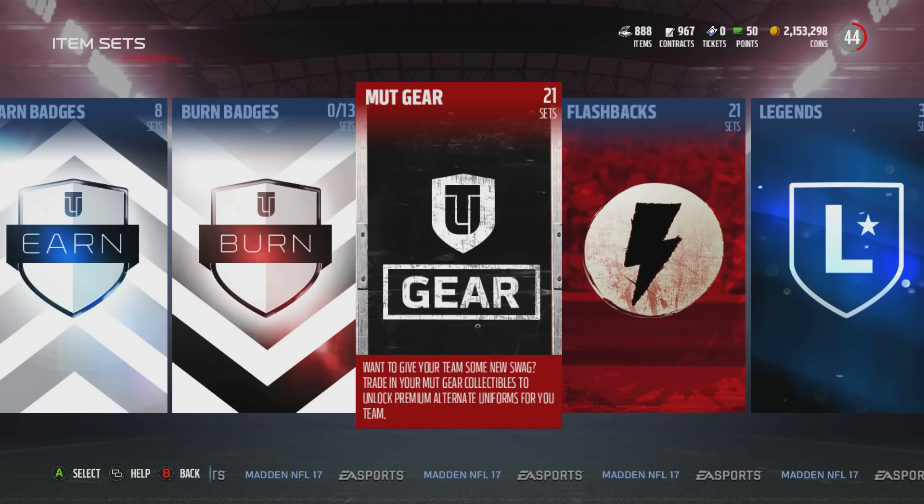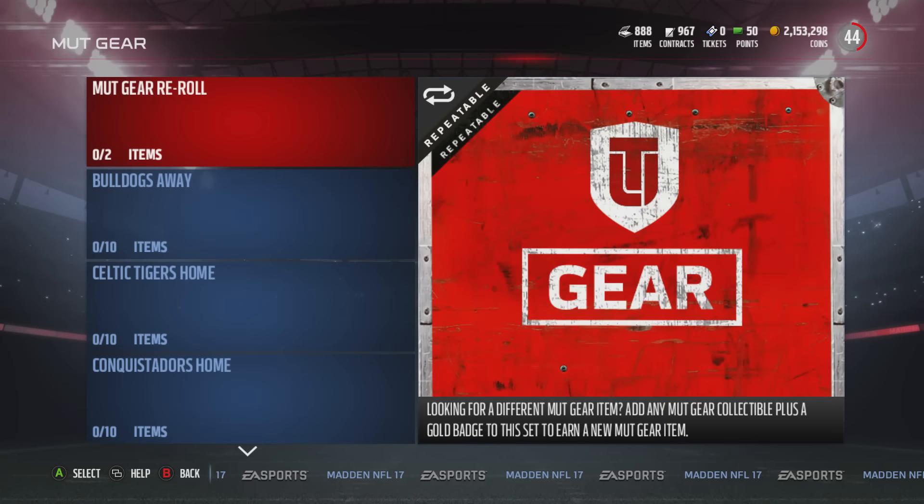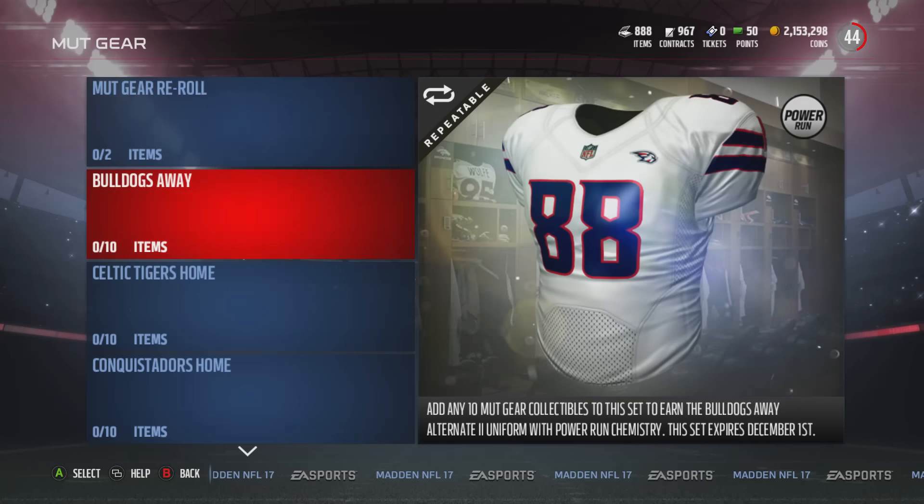In August they were fine — we wanted uniforms and they gave us premium uniforms. Then we got color rush in September. September MUT gear wasn't that great, and the MUT gear packs were pretty terrible and not really useful. After color rush came out in October they refreshed it again — there was nothing crazy, just a new re-roll set.